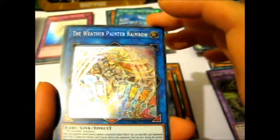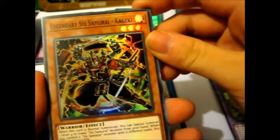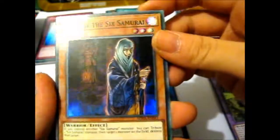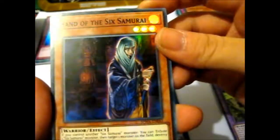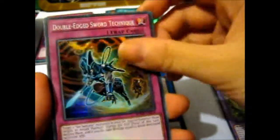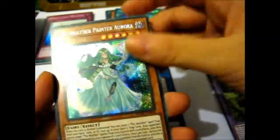That is sweet. And I guess it's a Link card, whatever that is, because I've not really been keeping up. Legendary Six Samurai Kageki. Hand of the Six Samurai — that is pretty cool. And we have another Aurora.